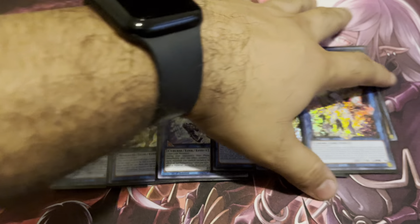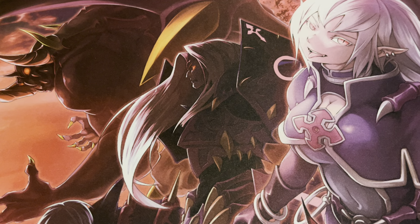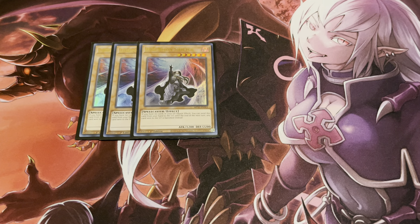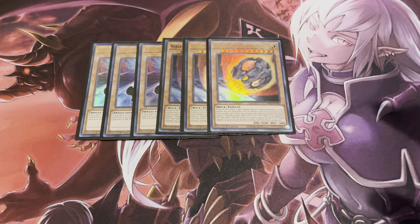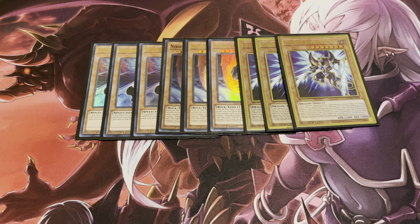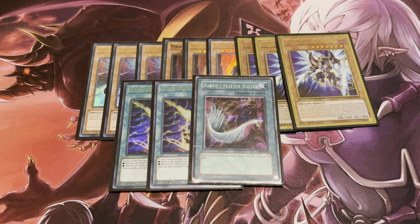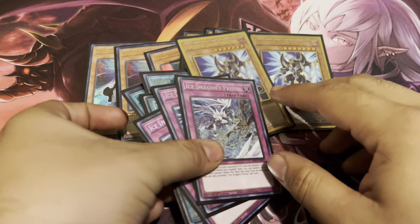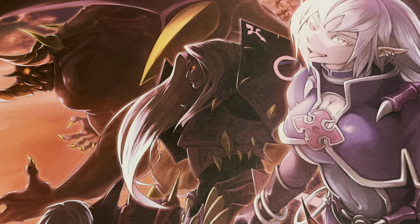For my side deck: three copies of D.D. Shifter — this may come as a shock but I'd rather keep it in the side since it works best going second. Same goes for Nibiru. Three Phantasmays, which is also a great budget option compared to Maxx C. Double Lightning Storm, Harpie's Feather Duster, and three copies of Infinite Impermanence. IDP is just crazy right now — I've been testing it against different matchups and it's definitely working for me. Definitely give it a shot if you're interested. Anyway, hope you guys enjoy this and I'll catch you next time.